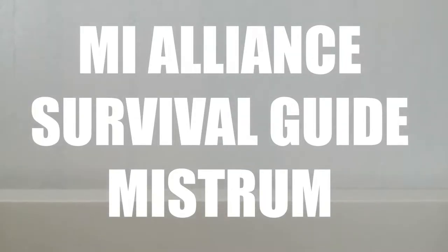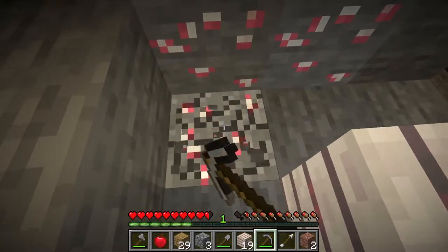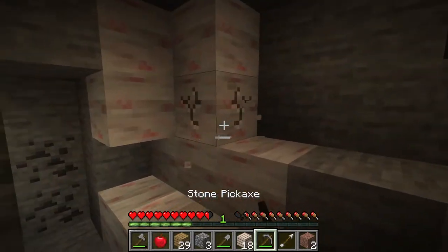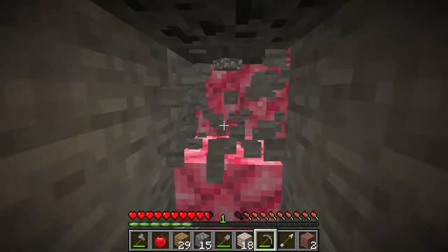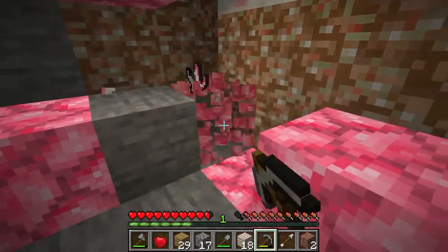Meestrum is a crystal that can be found commonly underground under Meestrum-infused biomes, along with other materials such as Meestrum rock. Meestrum spawns in an ore variant and a rare crystallized geode variant. Meestrum is most common on higher Y levels.